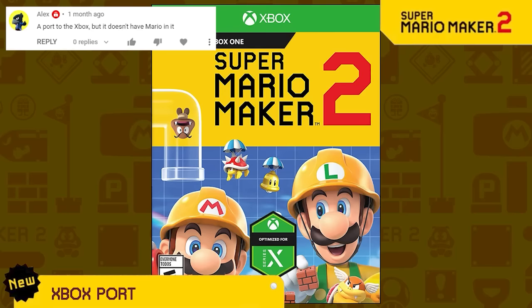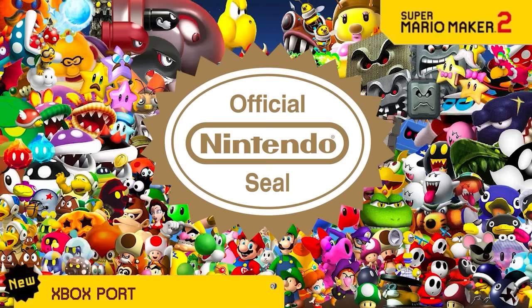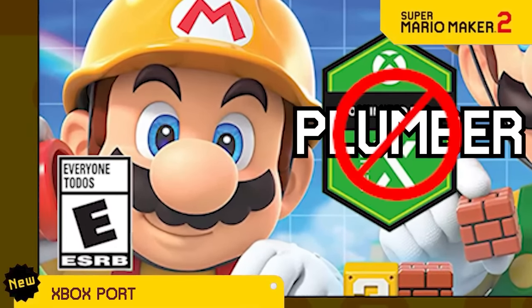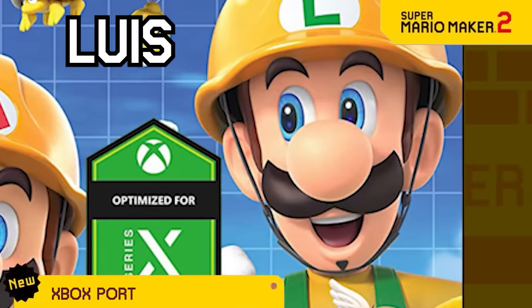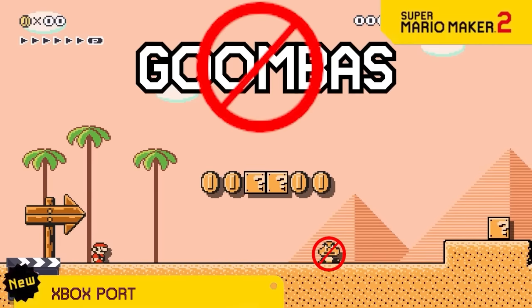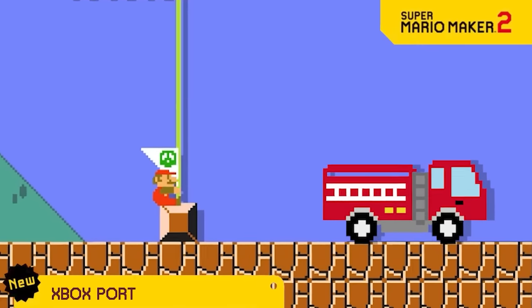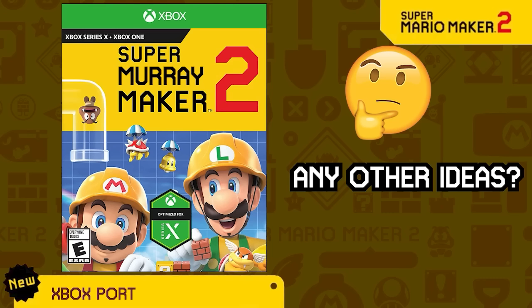Mario Maker 2 is being ported to the Xbox. But since all Mario characters are Nintendo property, this version will be tweaked just enough to avoid copyright issues. Our hero isn't Mario, it's Murray. His overalls aren't because he's a plumber, they're because he's a hipster — so he gets a soul patch. Same goes for his buddy Louis. They ride on their blue dinosaur pal Josh. There aren't Goombas in this game, but there are Goompa Loompas, which are just different enough that lawyers won't get involved. And now Murray slides down the pole because he's a firefighter on his way to save someone's life. If you have other ideas on what replacements would be in Super Murray Maker 2, post them in the comments and we'll make a future video to show them off.